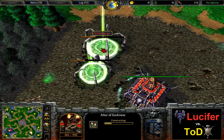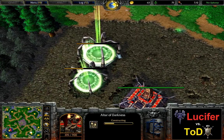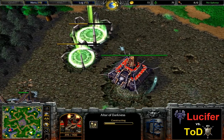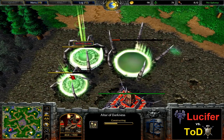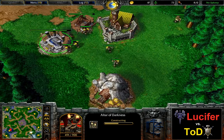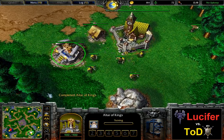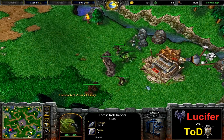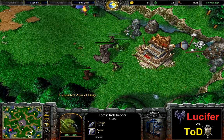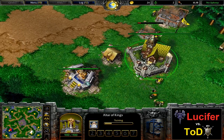Lucifer is starting with an altar and crypt first, so we're going to see a quick decay and some quick harassment. Lucifer is anticipating that his opponent wants to take a very big creep camp early on, and he's going to be satisfied once he finds out that Tot has spawned in the bottom right position, which means the goblin laboratory that Tot wants to creep early is very close to Lucifer's spawn position. Tot has gone for a fast build on his altar.